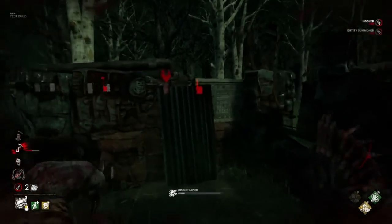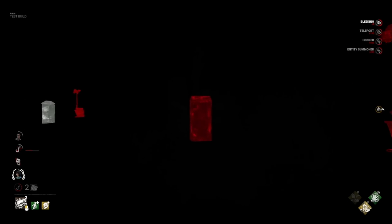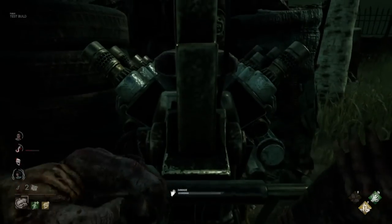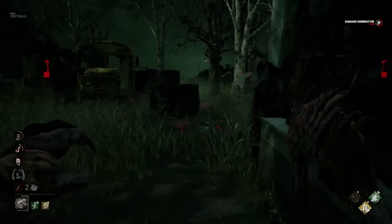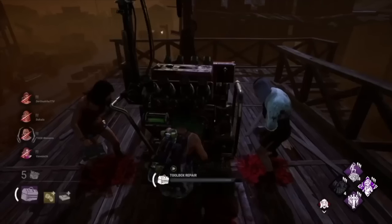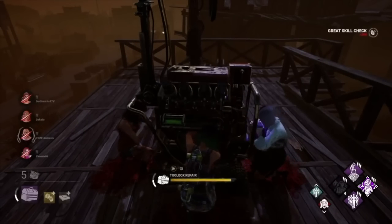Look guys, as I said in that video, this is already a 1 in 100 chance. Actually pulling off a 2-second generator repair, while possible, is extremely unlikely unless all the stars align and you both get and perfectly hit your skill checks within those 2 seconds. So I'm just going to play Deathsnatcher's clip again with Overzealous edited in, because even if we spun up the PTB client and tried to get this, it'd just look identical to this clip in 100 attempts.